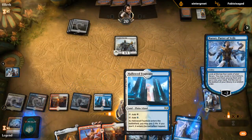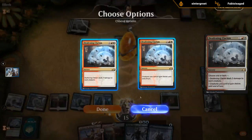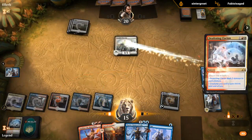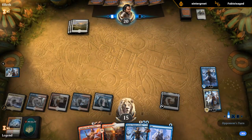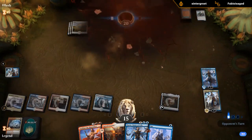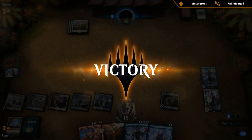I'll take the Opts. Now we can Sarkhan plus and get in there, close out the game. Our opponent just scoops it up — their hand was a bit too clunky. Sweet, so got a clean 7 wins.